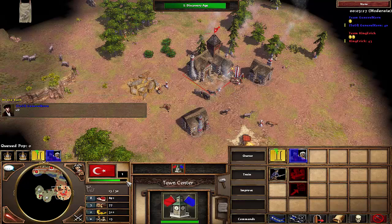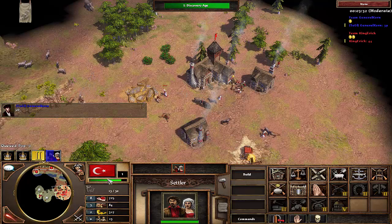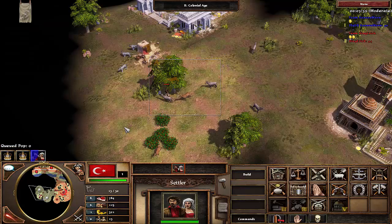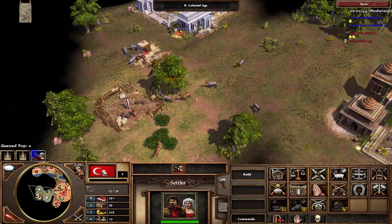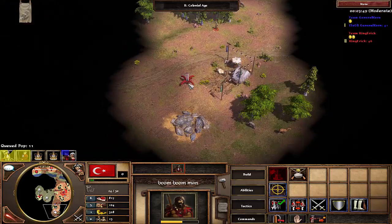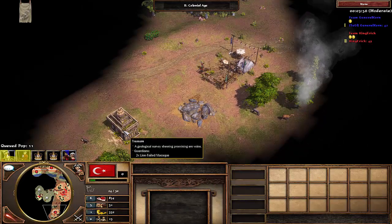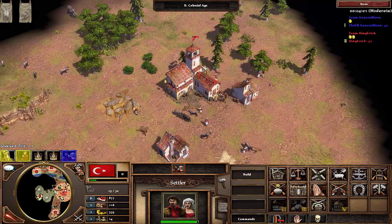I build a house with hotkey action — I'm trying to get to the point where I don't have to click too much. We aged up and we have a lot of food and a lot of gold, pretty well off. Not as fast as a lot of pros but we are getting better. I could have used the B key to get the barracks selected faster. My first two shipments in the next age are going to be the five Janissaries and three Hussars.